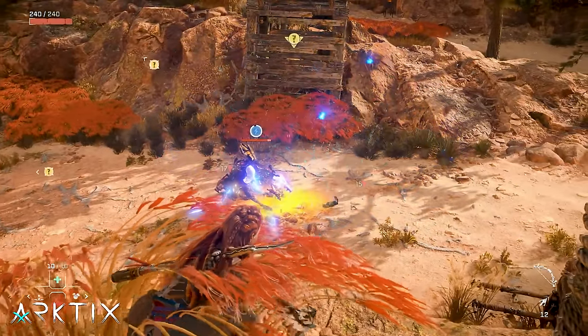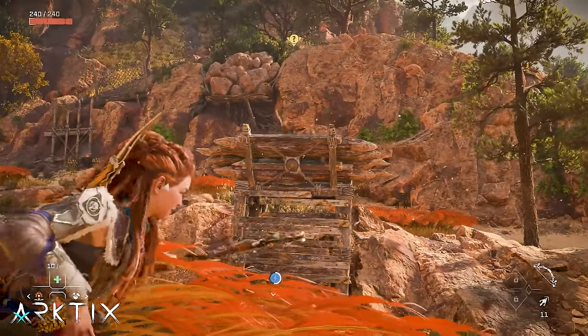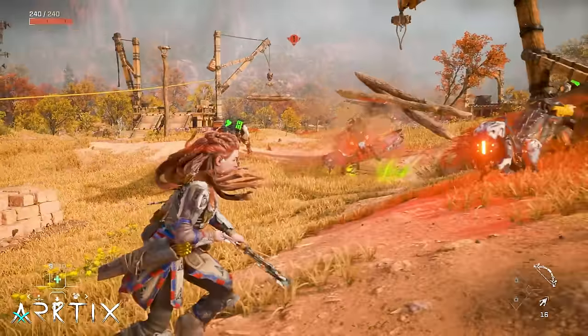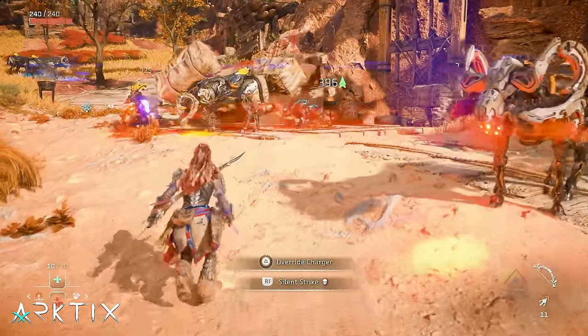Something else that can help you in the early game are environmental traps, like logs and hanging platforms, which can be shot down to fall on enemies. These can actually deal a ton of damage, but they can be a bit frustrating because it's sometimes hard to get a machine positioned correctly. If you have a good opportunity to use one, absolutely take advantage of it.